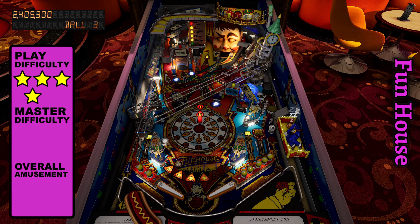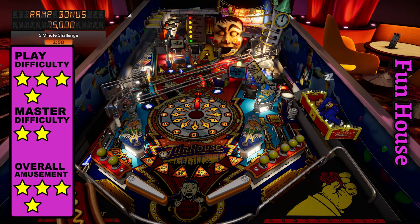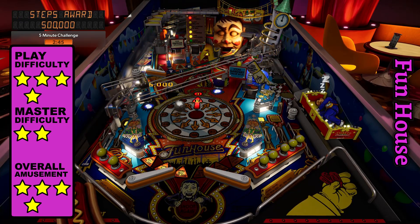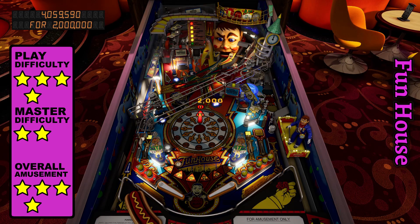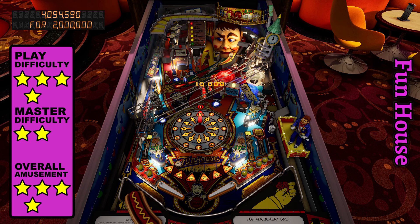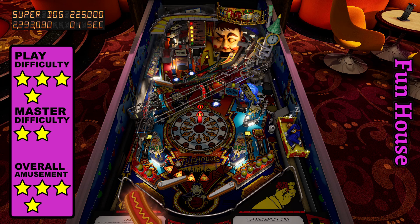Fun House has you hanging around till midnight so you can sink your balls into the mouth of a carnival worker. Begin by advancing the clock through making shots until it reaches 11:30, then aim for the hidden hallway to put Rudy to sleep. After popping him in the jaw with a side flipper, multiball will start so you can score more millions by aiming for the trap door through the lower cross shot. It can be reopened by making the ramp, increasing by a million all the way up to 10.